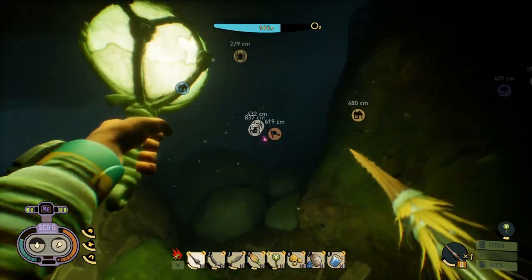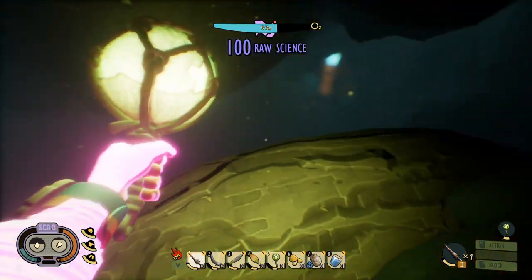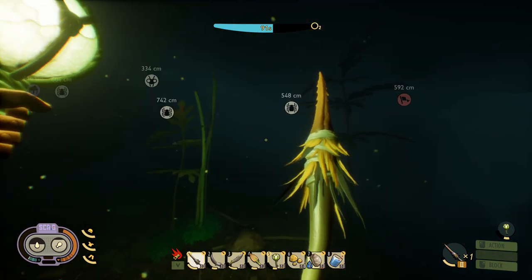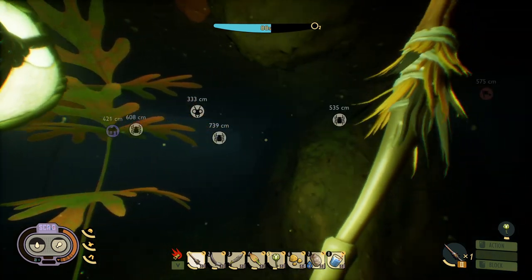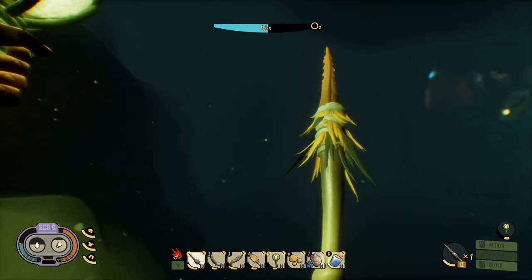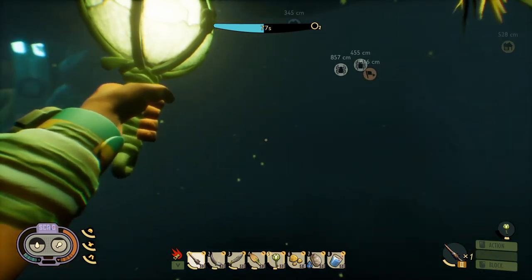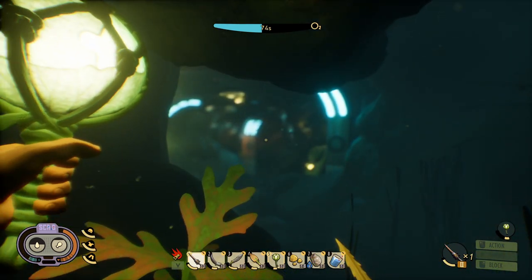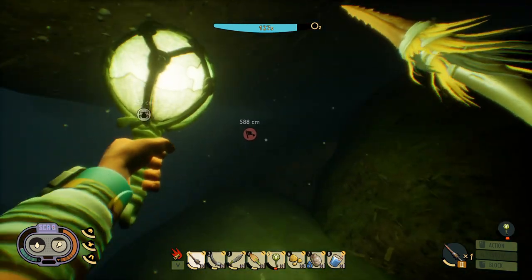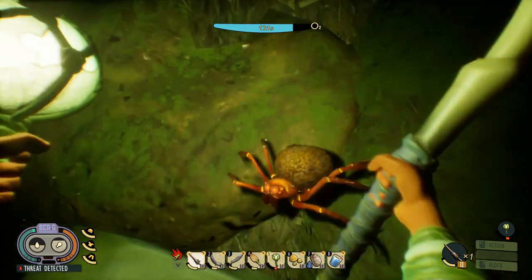Now I know they're not as strong as I thought, I'll probably take on more of them. There's some raw science as well — let's pick that up, it's only 100. Okay, so there's a tunnel up that way, but oxygen is getting a little bit low so I'm going to head back to the way out, get some oxygen, and then come back through that way. Because it does look like there is a cave system up that way and I want to make sure I've got enough oxygen.